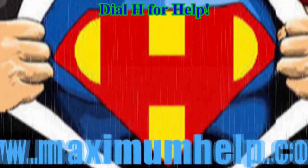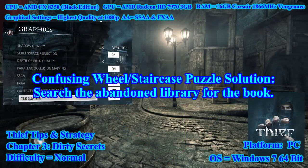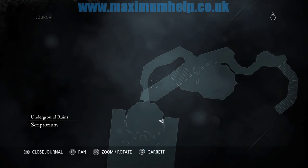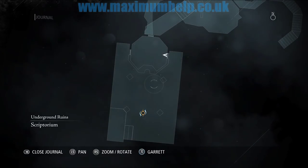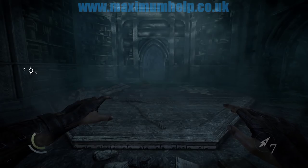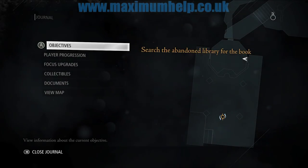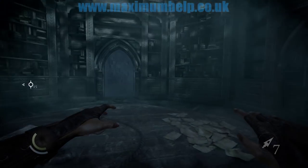Greetings everyone. In this episode, the solution to the annoying wheel staircase puzzle — you encounter this towards the end of chapter 3, Dirty Secrets. We start from this location, which is basically a few steps before you encounter the puzzle. The current objective will be 'search the abandoned library for the book,' but if you are watching this, you will know exactly what I am talking about because the wheel stair puzzle part is very confusing.